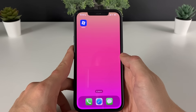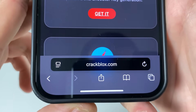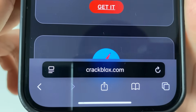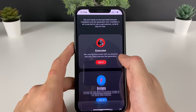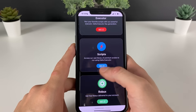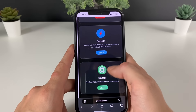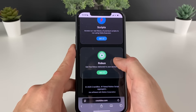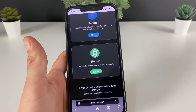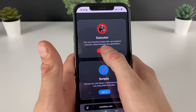Now we can go ahead and open up our browser — it doesn't matter which one we use. What only matters is to type in this address and this address only, as we will be one step closer to receiving the Delta Executor. We can also change the scripts, get them, and change them mid-game however you want.